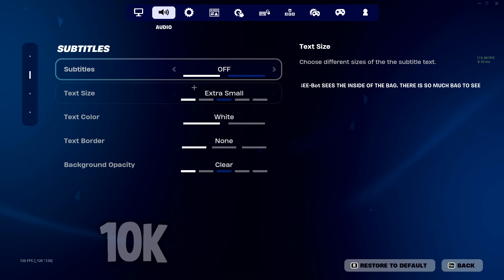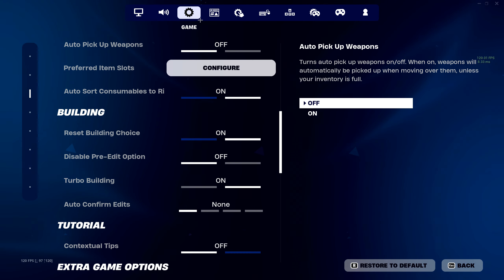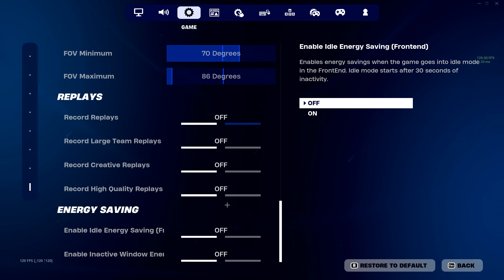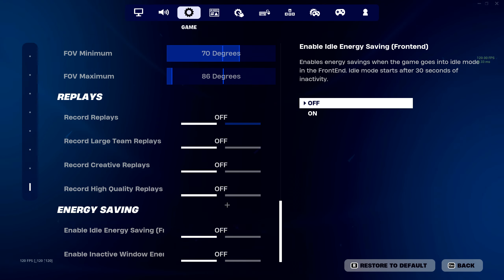Come over to Sound and make sure your sound quality is all the way low, then hit Subtitles and make sure those are all the way to the left. Now go to Game, scroll all the way down to Energy Saving and Replays. Make sure you turn off Replays and turn off both energy savings, and then you should be all set.